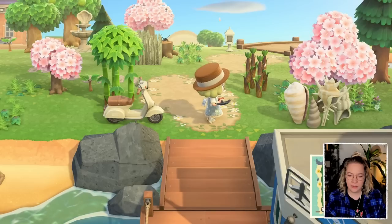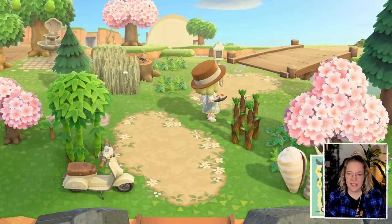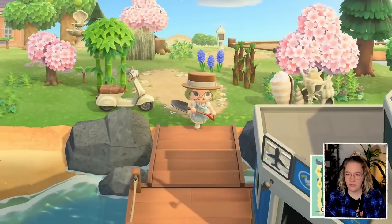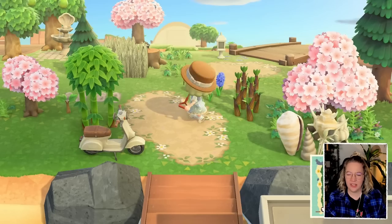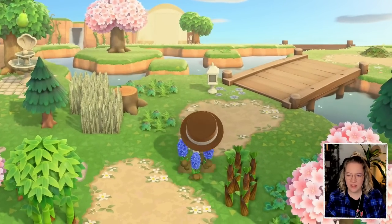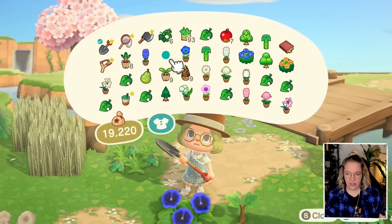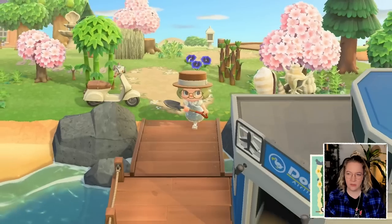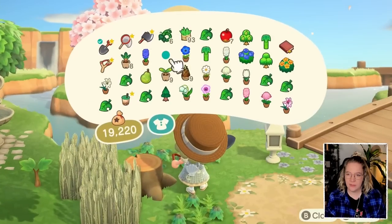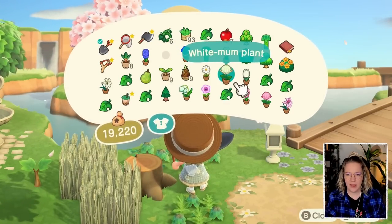I was thinking this right here could be like a blue hyacinth, or something else blue. We'll try a pansy instead because it's a little bit lower but thicker - it fills the space a bit better. Here we can probably put something white, and then something pink in the back.